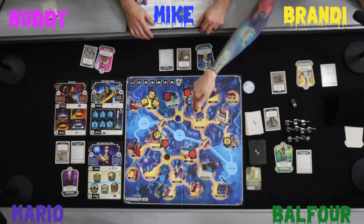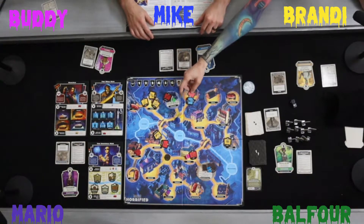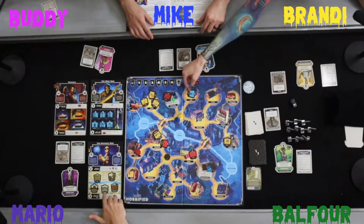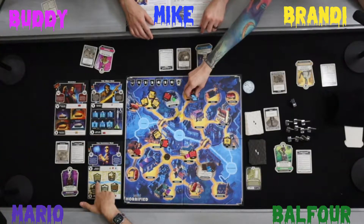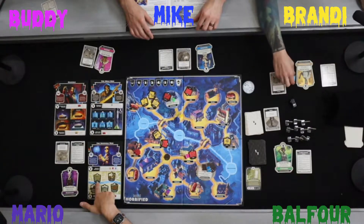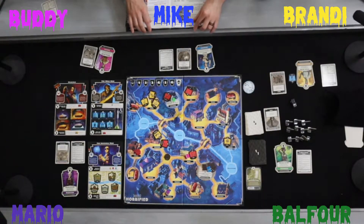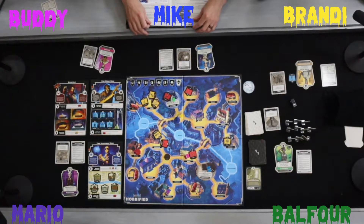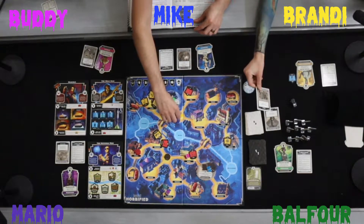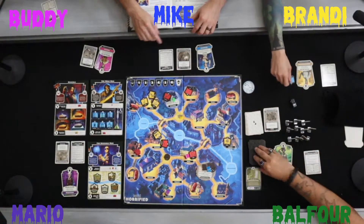Brandy uses her special action to pick up a red item from an adjacent space and also picks up a blue one for the Invisible Man — she'll need to take it to the precinct. That uses all four of her actions. She then plays her Repel perk to move a monster two spaces away from her toward the tower.